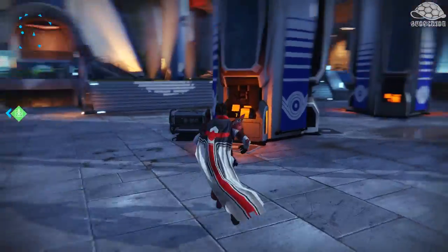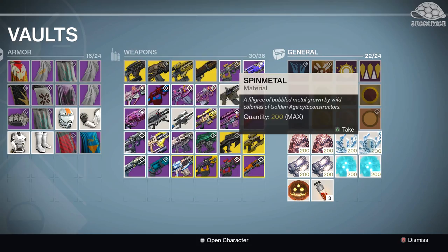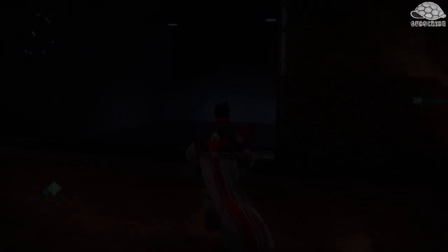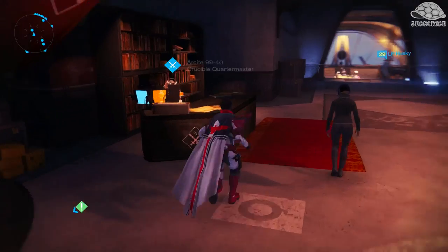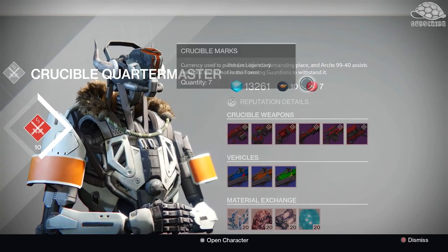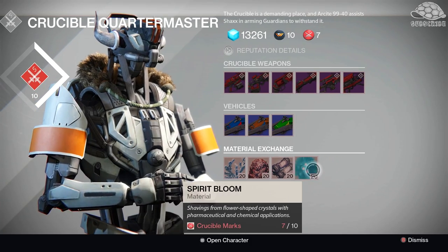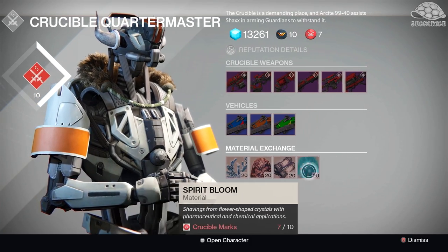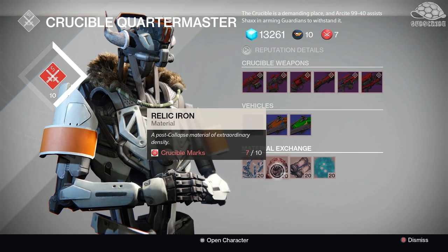So we need to stock up. I would personally suggest stocking up about 400 of each. It's pretty cheap — you can go to each of the vendors to actually get this resource and pay for it. I cannot pay for it because I've used all of my marks, as you can see. But you can actually pay for it with crucible marks or vanguard marks. As you can see here, it costs 10 and you get 20.